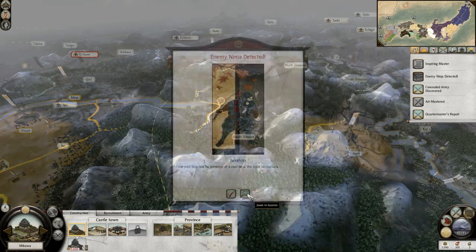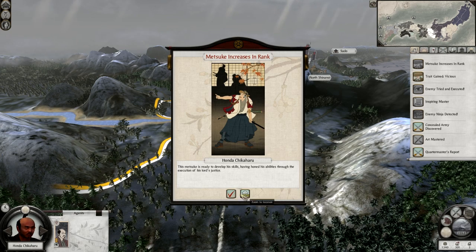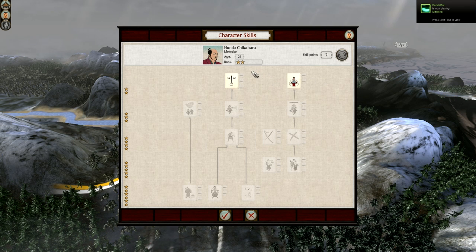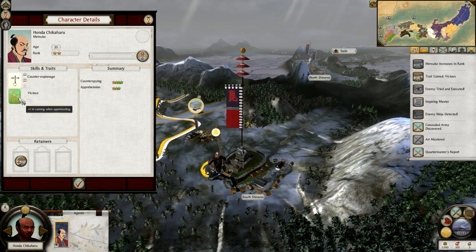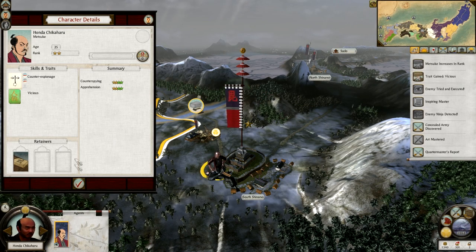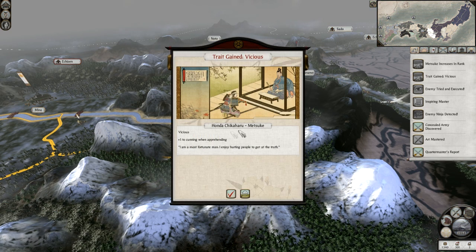Enemy ninja detected! Why don't you apprehend said ninja? Tried and executed — good night and God bless. Teach you to come near me. Honda Chikaharu — counterspying or cunning when overseeing towns? Counterspying is always good — counterspy away, my friend. Plus one to cunning when apprehending. Four star apprehension. Marvellous. You can continue to sit there.